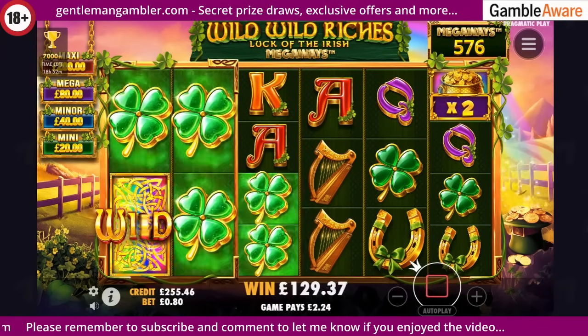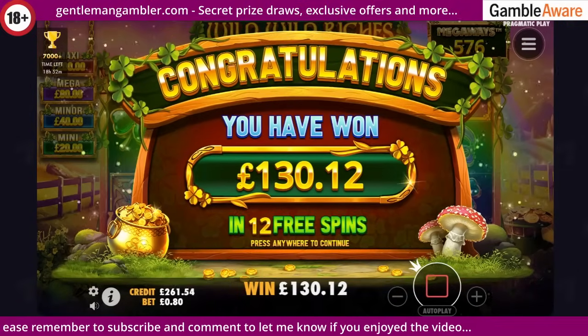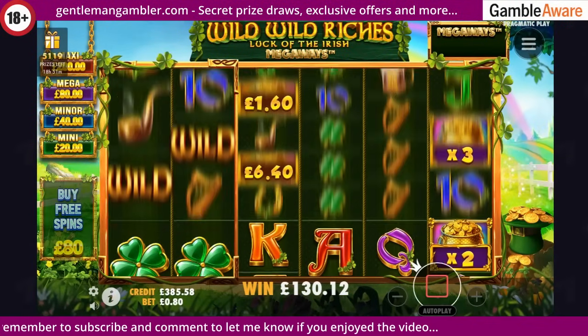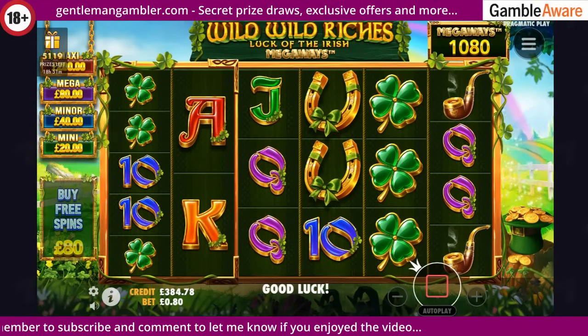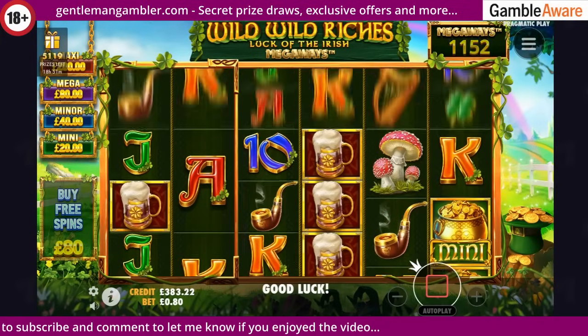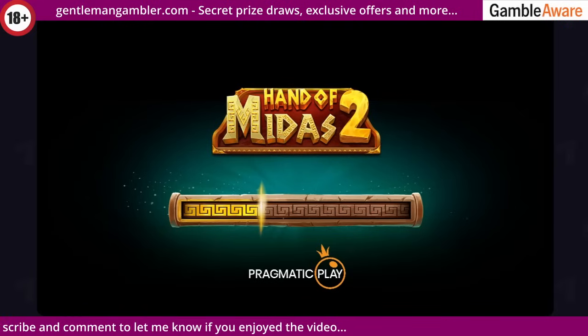A few shamrocks there as a consolation - so an excellent bonus that one and much needed. There hasn't been much to shout about so far today, but I did obtain the games pretty cheap. That did go in my favour. Right, the two H's are left - Show of Hands and then Hoarder.